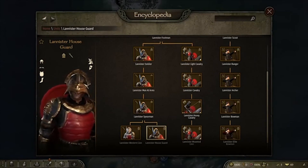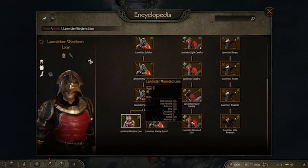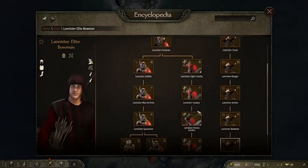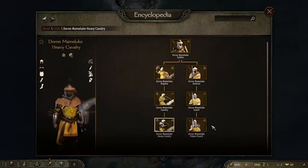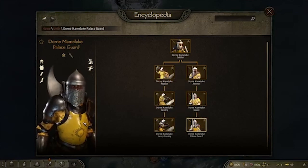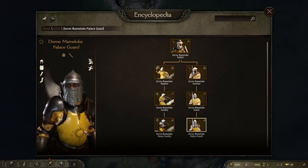The file itself is over 20 gigs — I think it's 14 gigs for part one and another six gigs for part two. The link will be in the description below. This is the Lannister troop tree. We also have the Dorne troop tree — the Dorne troop tree took over the Aserai culture if I'm not mistaken, but they look fantastic, just like they did in the film and series.